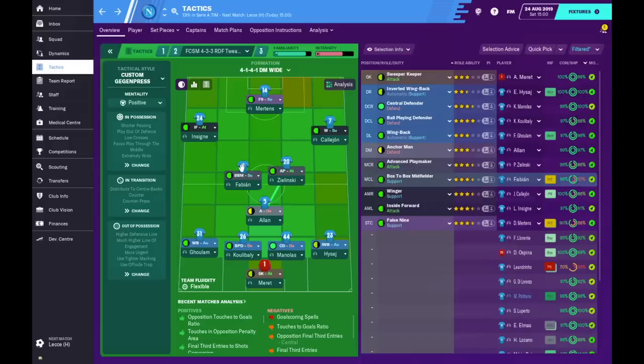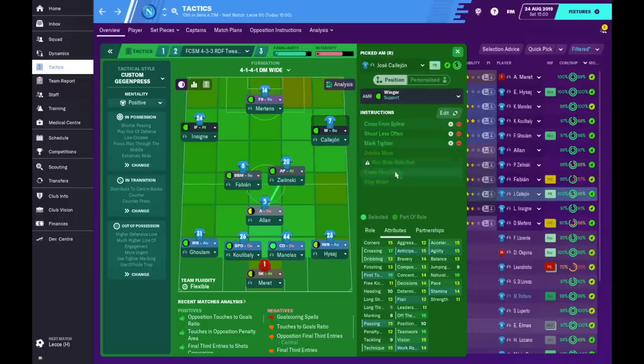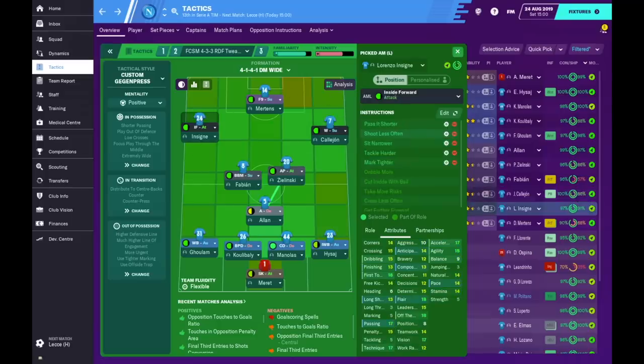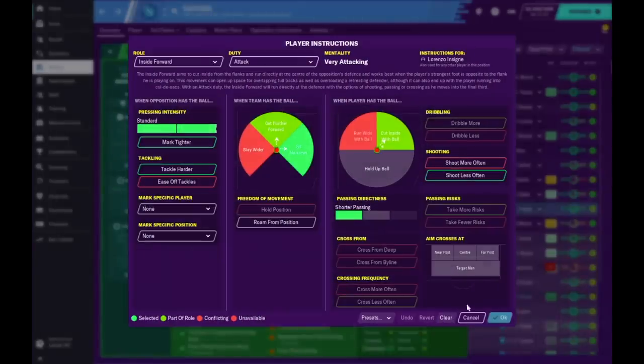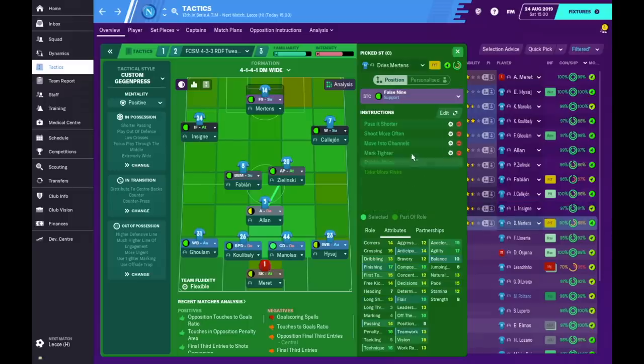A lot of times during the season the opposition only had two shots with none on target — I even had games where the team didn't have a single shot — partly because they couldn't break down my defence. I have the advanced playmaker on attack. For the right winger I have him crossing from the byline, shoot less, mark tighter, going down the byline to send dangerous crosses. For Lorenzo Insigne, the inside forward, he shoots less often and sits narrow — again we've got tackle harder and mark tighter.